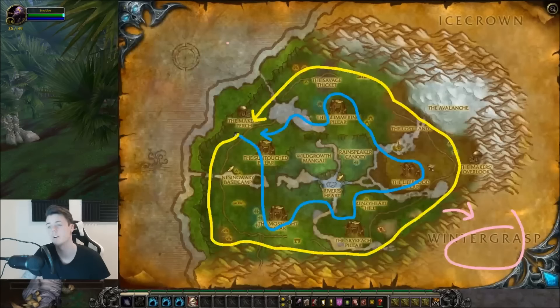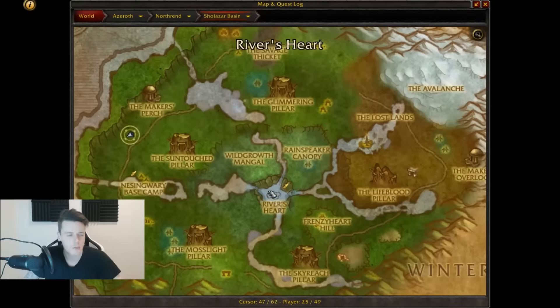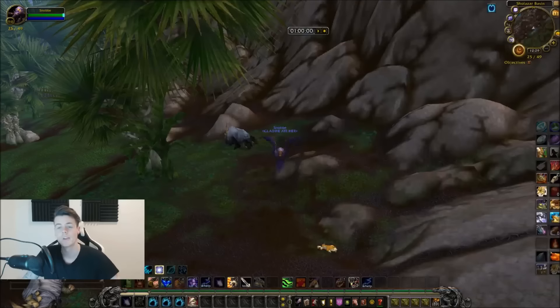There are some spawn points at the edge of the map but there's a big gap between them, so I'd recommend following the water and then heading back into the zone. The route I used is really simple — as you can see, the yellow marker shows the typical edge-of-the-map path with a ton of spawn points. After circling the edge, you want to go around the middle of the zone, skipping the waterfall and river area since there are no spawns there. Just circle around all the pillars — there are lots of spawns around the pillars themselves.